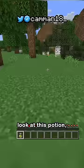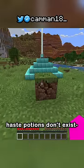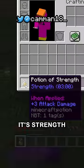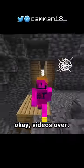Except for one. Look at this potion — what do you think it is? Maybe fire resistance? Haste potions don't exist? It's Strength! What happened to the purple? Why is it piss yellow? It's like a dark dehydrated color. Okay, video's over.